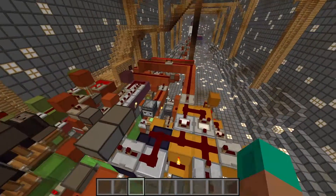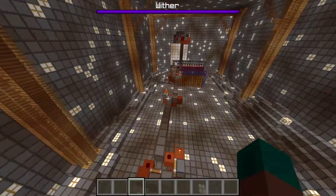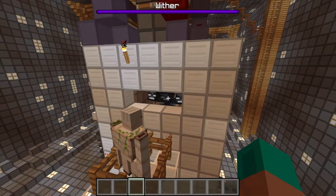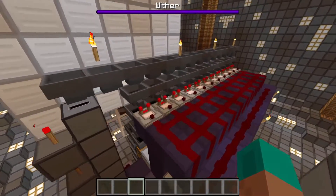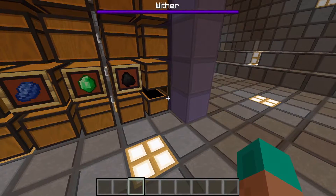The blocks which get mined will get transported over here as you see right now. They'll all get transferred into this wither cage right here, and we will then break them. The broken blocks will get transported down to this system right here, where they will get sorted and then dumped into these chests.